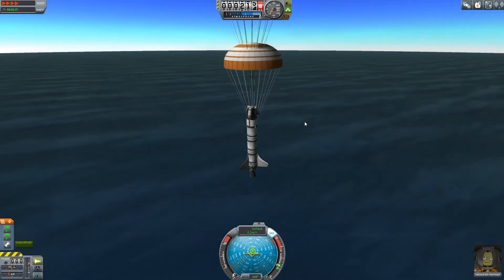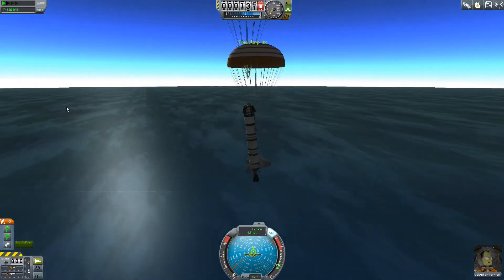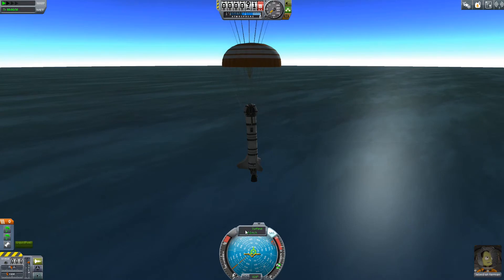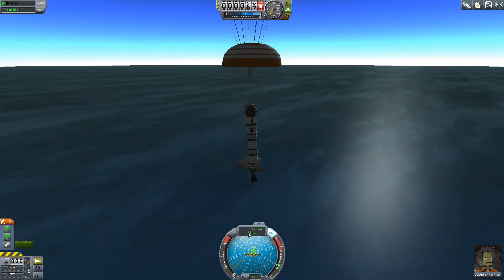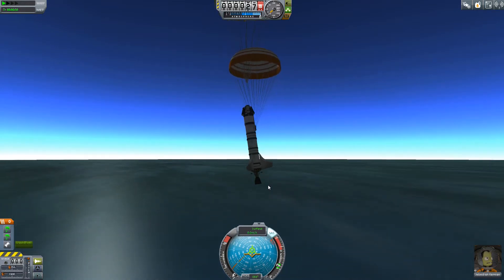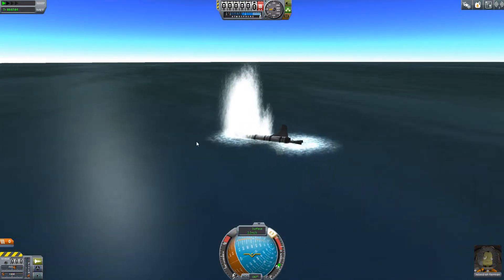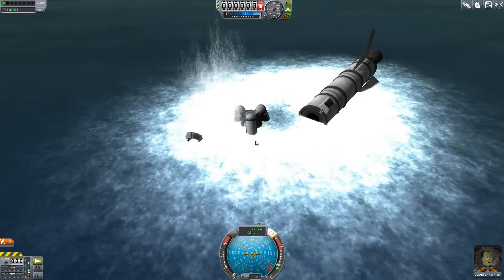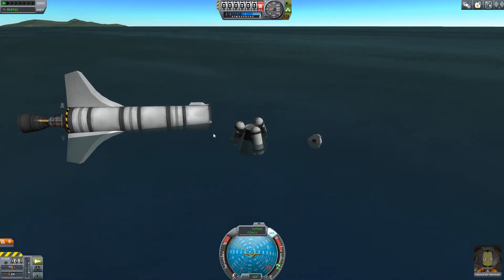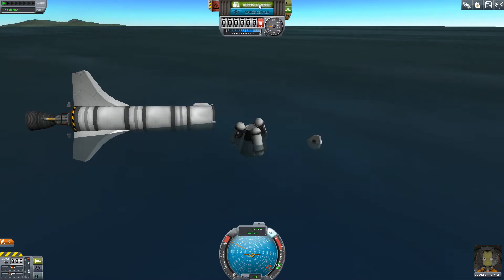Let's find out just how well those struts prop up the Science Junior. And also this single radial parachute seems to be doing just fine, although we are going a little faster than I'd like. I don't think it's fast enough to break everything with explosions — and it exploded. It must just have a really low crash tolerance, because it just disappeared. It didn't even pop out. So that's bad design on my part.